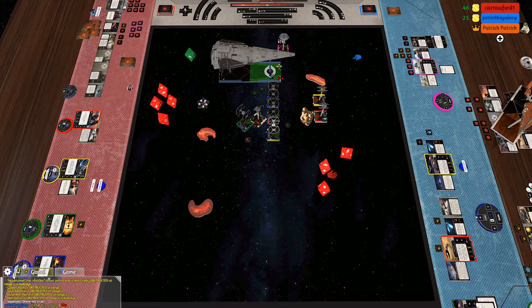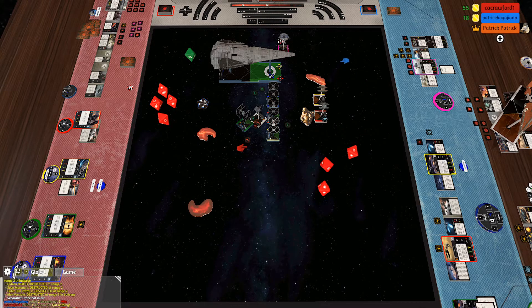I get to re-roll up to the number of friendly locks I have on you — three on you, so I get to re-roll two dice. Hit, crit. I only have another 14 health to go. One crit — is there something I could do?